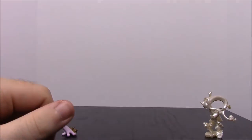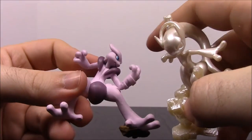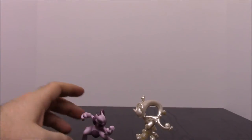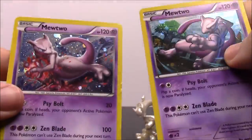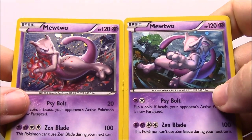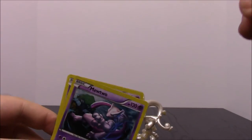So that is it for the Mewtwo X and Y card collections. Here we have the X and the Y — to me the X looks so much better than the Y, especially without having the colored version. If you hold them together they kind of look like they could be fighting each other. It would have been nice to get actual X and Y cards instead of two Mewtwo cards. Be sure to hit the like button, leave any comments below, hit the subscribe button to catch up with all our videos, and we'll see you next time.